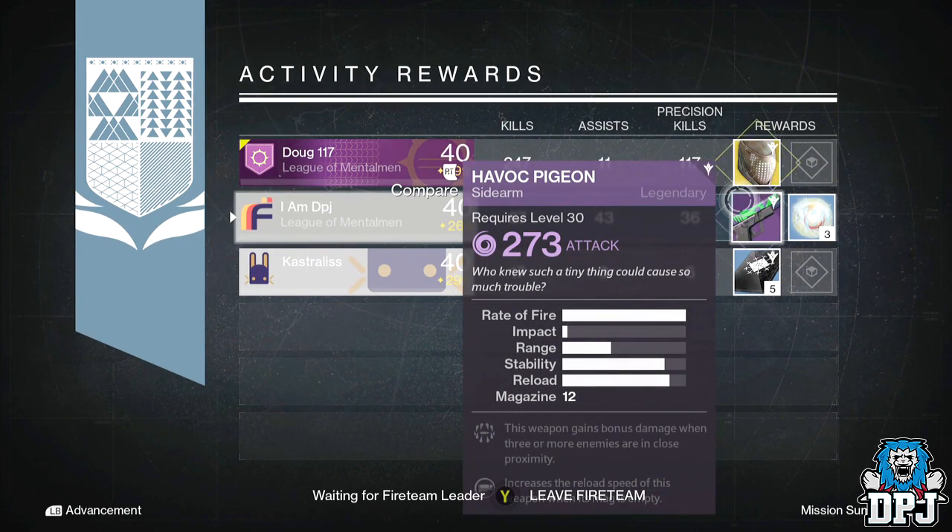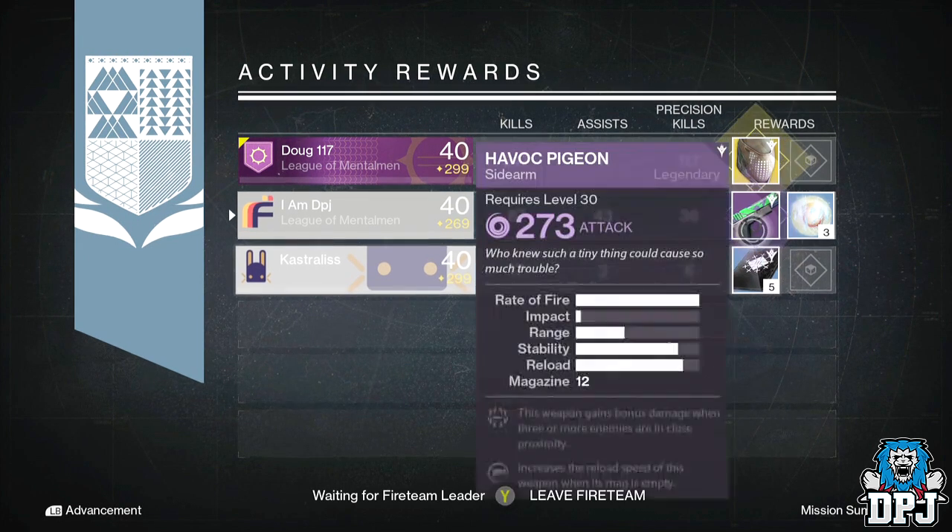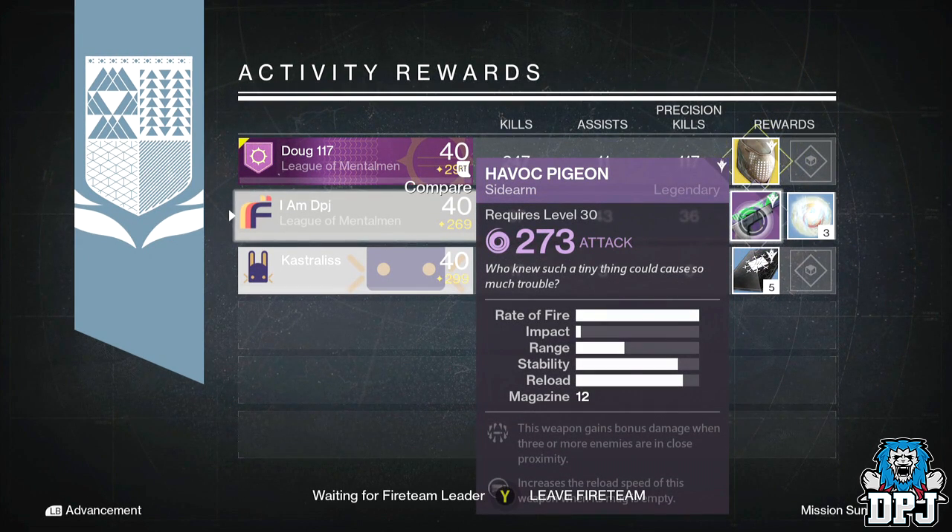Dog117 got an Insurmountable Skullfort Titan helmet offering 290 defense, and Castrullis got five Three of Coins. But guys, that is my nightfall loot for the past week - let me know down below what you got from last week's nightfall.